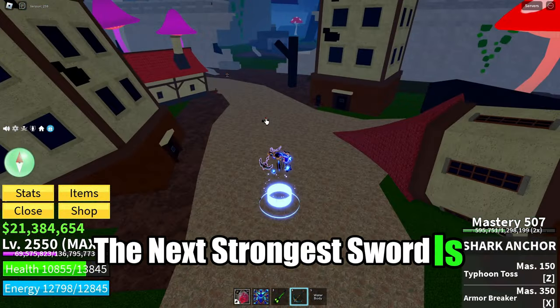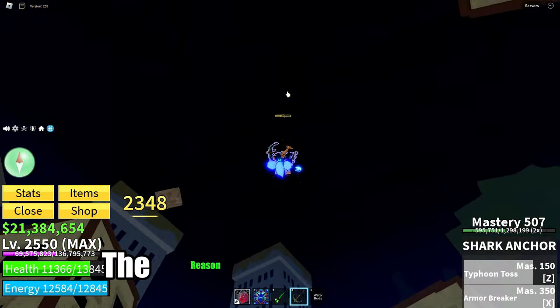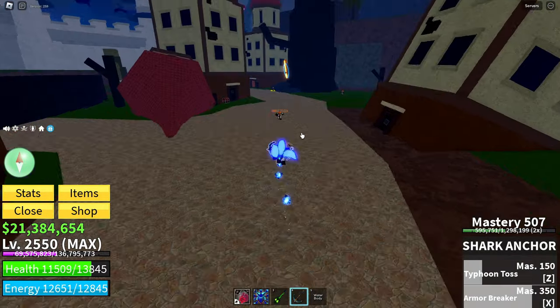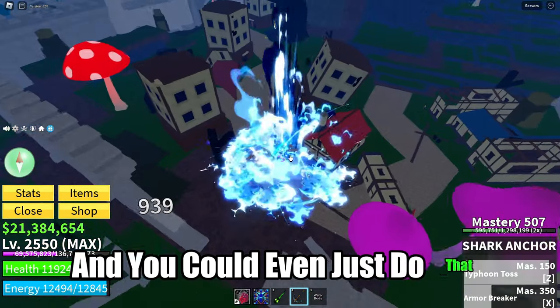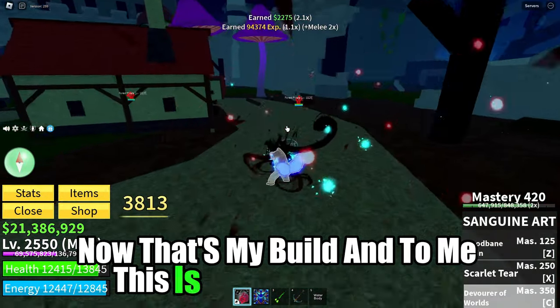The strongest sword is Shark Anchor — it could be CDK, but I'm saying Shark Anchor because it's super spammable, and especially with Typhoon Toss it's very overpowered and you can hit a lot of people. That's my current build and to me it's very overpowered.